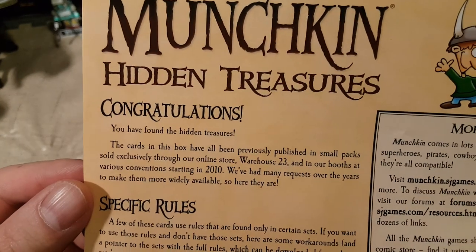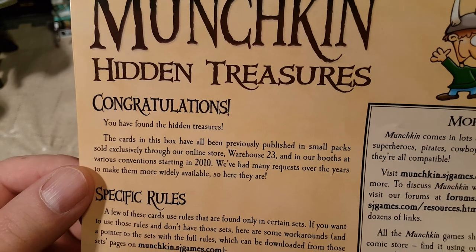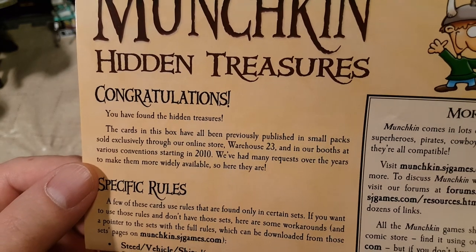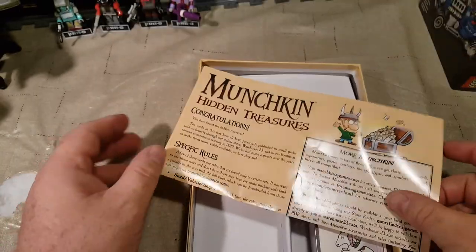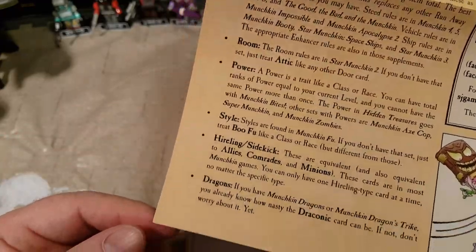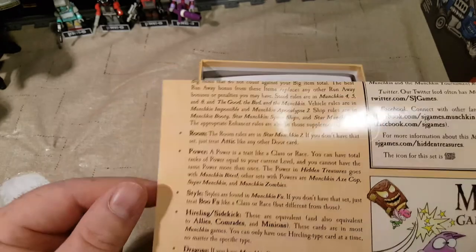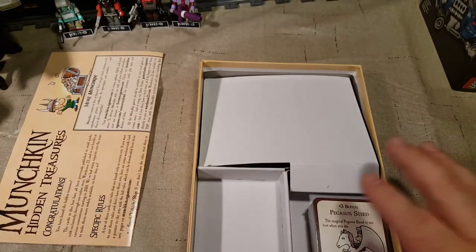Hidden Treasures — congratulations, you have found the hidden treasures. The card in the box says: we have previously published small packs, sold exclusively through our online store Warehouse 23 — you can go to Warehouse23.com and get other stuff — and in our booths at various conventions starting in 2010. We have had many requests over the years to make them more widely available, so here they are. There are some specific rules here, that's actually a lot, so I'm just going to have to put this in my regular rules container with all my other expansions.